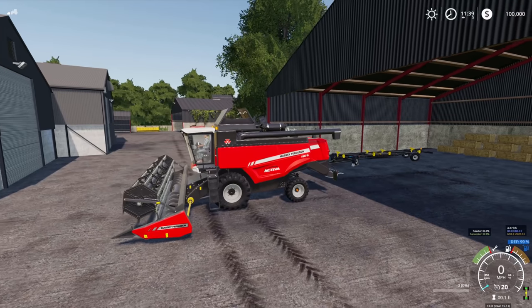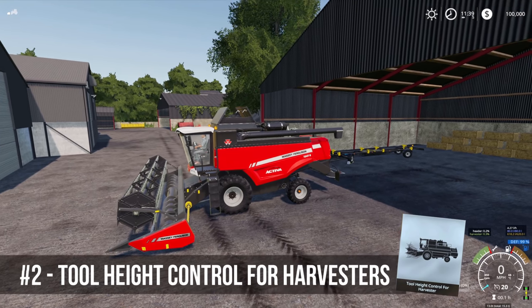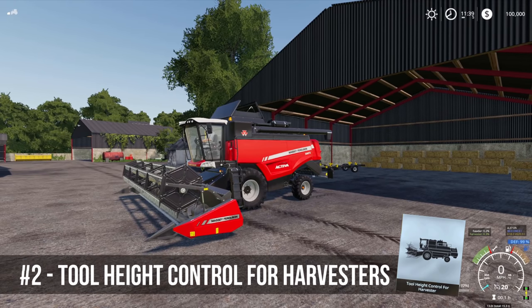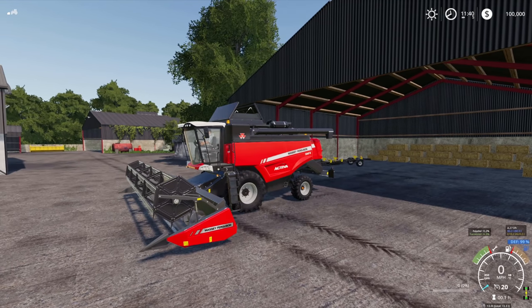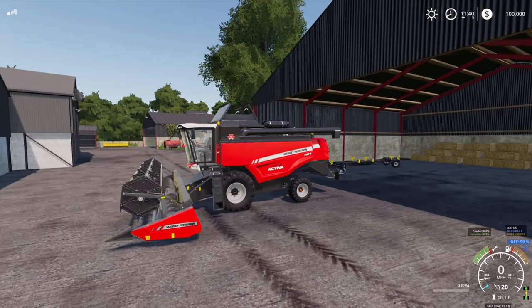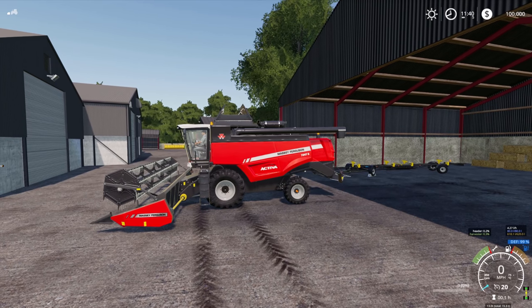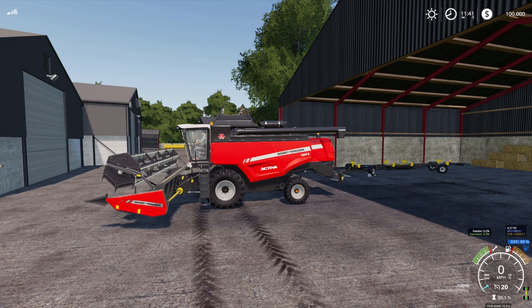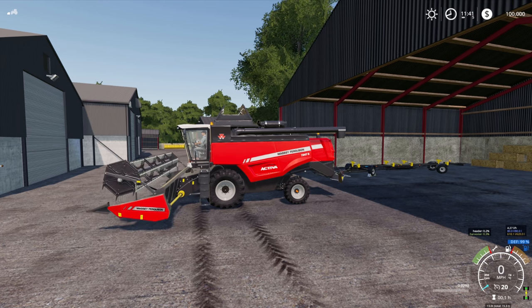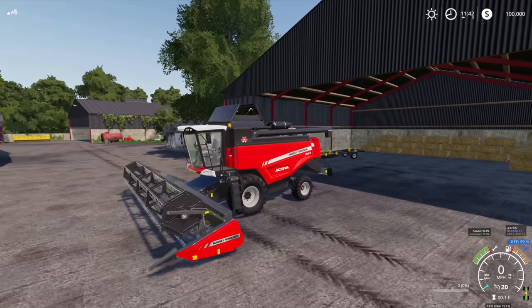The second mod is Adjustable Header Height for harvesters — a very simple mod. Some combine headers in game, especially the Lizard ones, don't work perfectly and sit too low or lift the front wheels. This mod gives you the flexibility to adjust the header height by holding the right mouse button and sliding backwards and forwards. Very handy and easy to use.